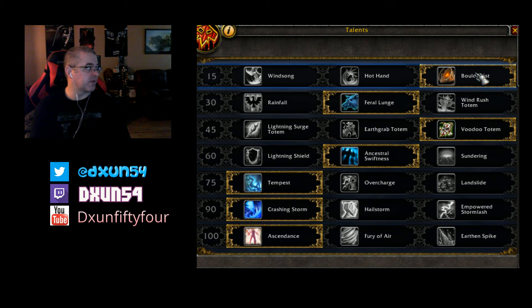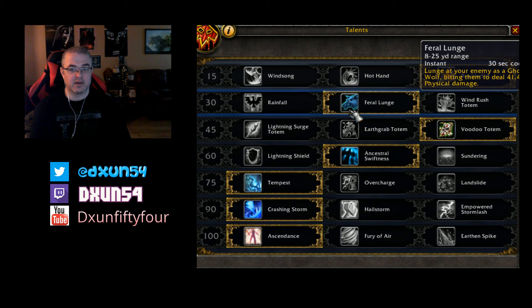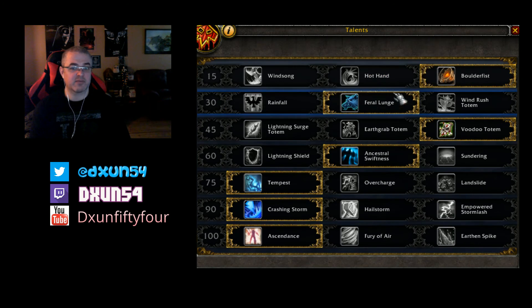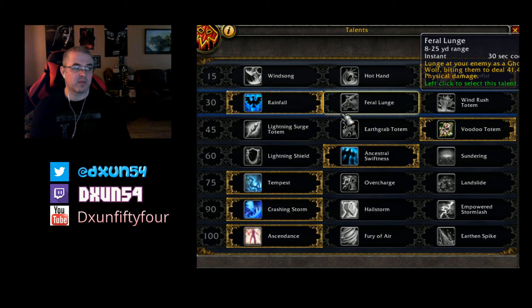So on top of buffing all your abilities afterwards, the next row has changed a little bit. They added something called Rainfall — blanket the target area in healing rain, restoring 33k health to up to 6 allies in the area over 10 seconds. It's instant with a 10 second cooldown, and it's a pretty good heal actually. I picked Feral Lunge here, but Rainfall is what I'll pick from now on.